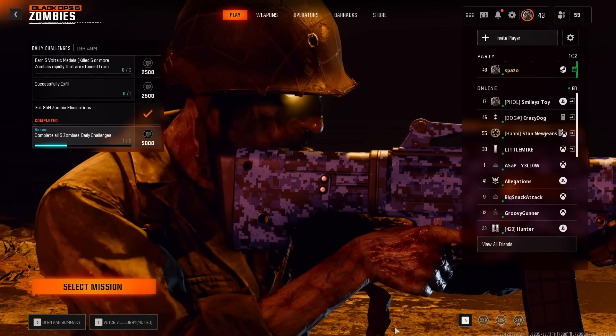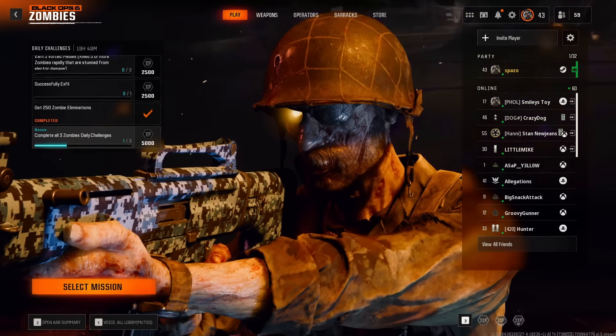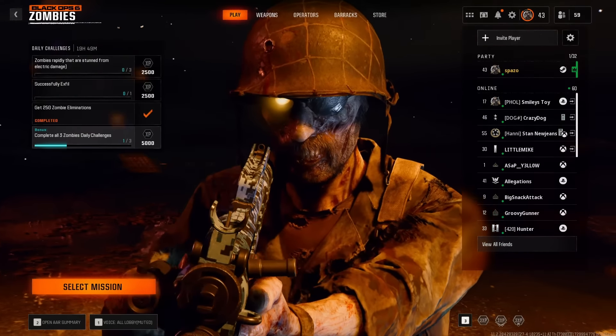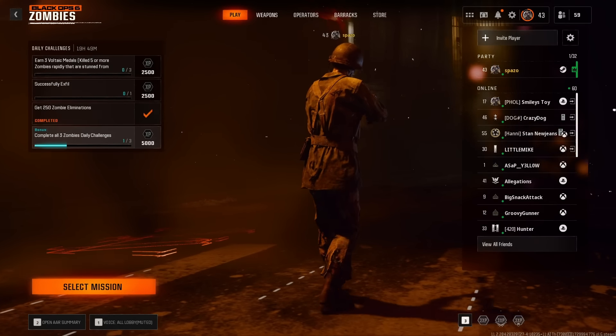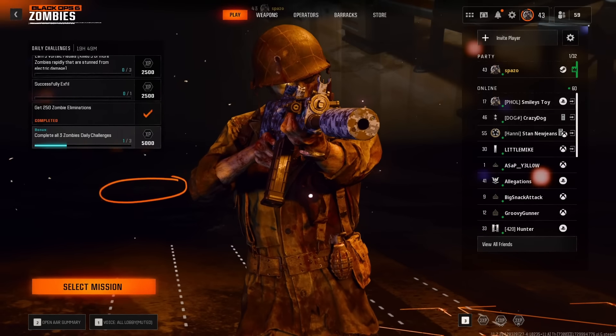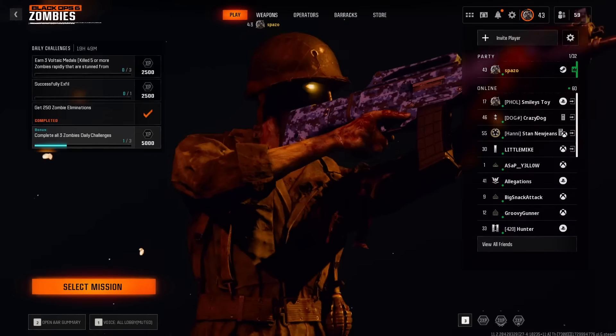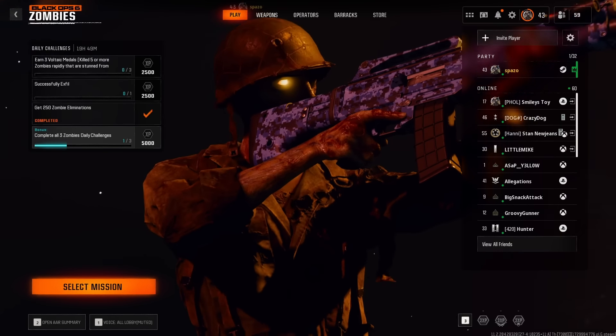Welcome everybody back to the channel. In this video we hop inside the game and I showcase a strategy inside of Liberty Falls that allowed us to rank up three or four times a game. Within about 20 minutes you can get about 30,000 XP, so it's definitely a very good and efficient strategy to use right now to prestige very quickly. Drop a like, subscribe to the channel, and enjoy the video.